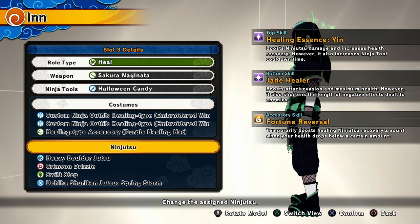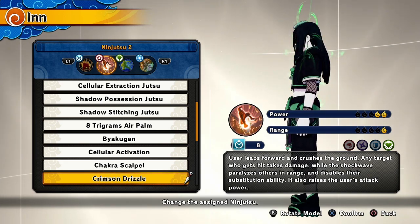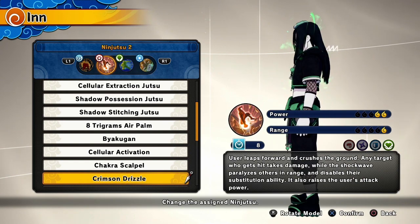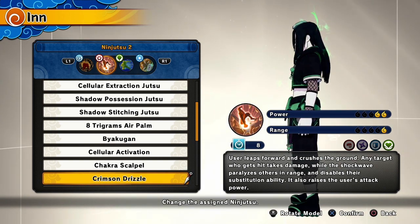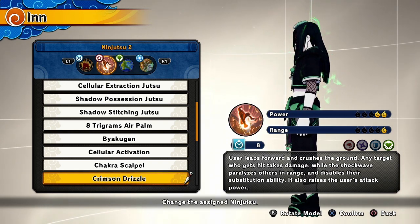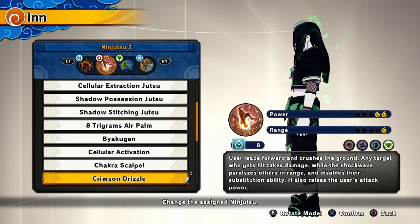I want to boost my damage, so I'm running the boulder followed with the crimson jizzle. People are wondering why I'm running these two — they both have super armors and stuns, so when people consistently keep jumping me, I can fight back and be toxic. Crimson jizzle makes your attack stronger, and it paralyzes all opponents within range and is supposed to disable their substitution ability.